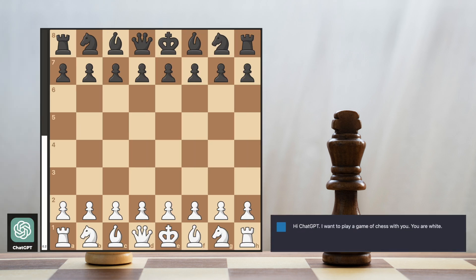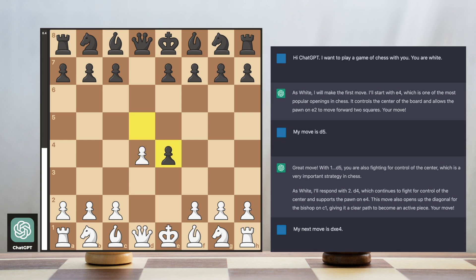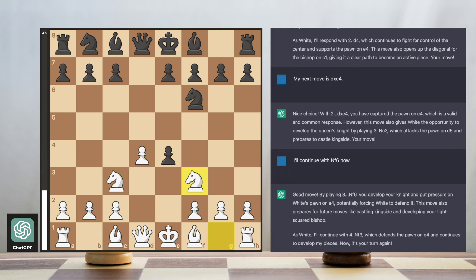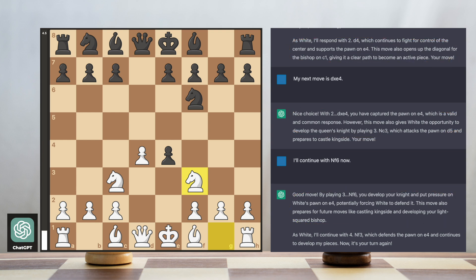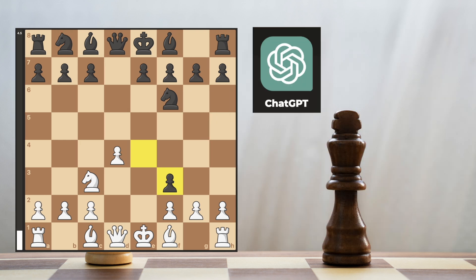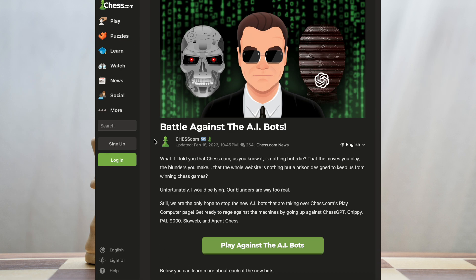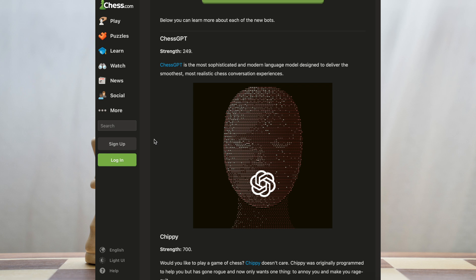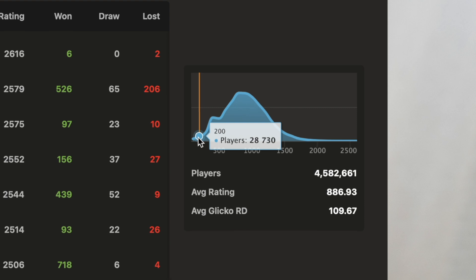The problem is that most people simply chat with the model and provide each move as a response in the dialogue. Then they end up with a conversation where ChatGPT constantly analyzes the position, explains everyone's intentions, talks about all these future plans, and then blunders a knight on the fourth move of the game. I'm not surprised that people then conclude that it plays worse than Martin, which is the lowest rated bot on Chess.com. Chess.com estimated ChatGPT's rating to be only 249 — almost worse than any other player in their database.